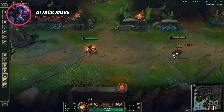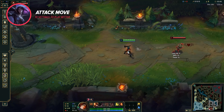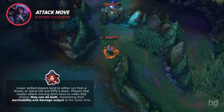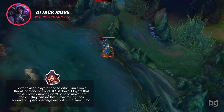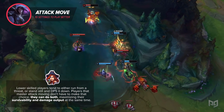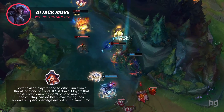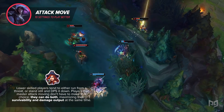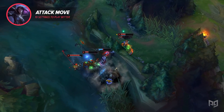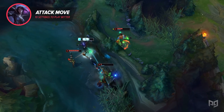So what's so great about Attack Moving? It has a lot of applications, but the most useful is in teamfighting. Lower-skilled players tend to either run from a threat or stand still and DPS it down. Players that master Attack Moving don't have to make that choice — they can do both, maximizing their survivability and damage output at the same time. Once you get good enough, you'll be contributing a lot more to fights, and the damage charts will show it.